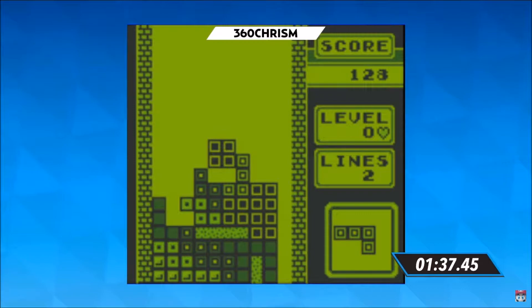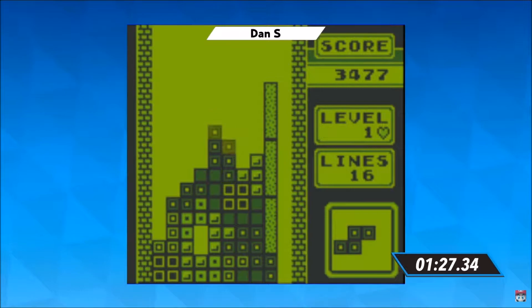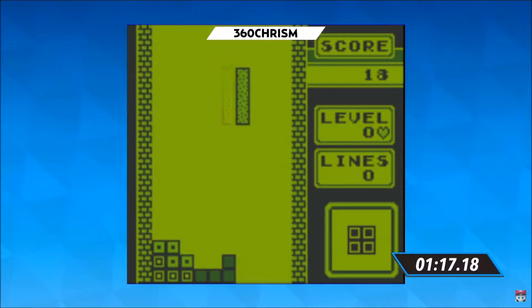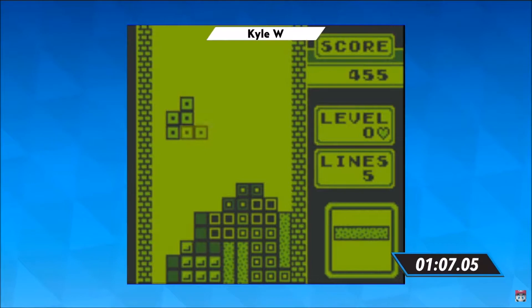You're going to need 12 double lines to be able to match one Tetris. Dan S. is trying to create the Empire State Building on the right-hand side of the screen. Another eye block — Dan S. at 3,477. That's your top score so far. A minute 18 left for all of our competitors to try and get one of those top two scores and move along here at Underground 4. Keep an eye on Kyle W. — one Tetris is really going to help separate yourself, Ashley.